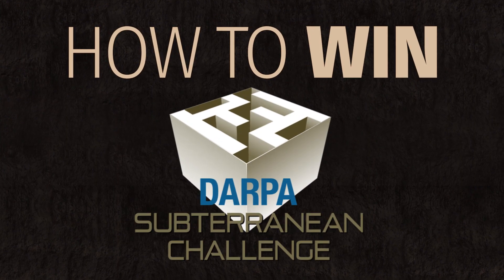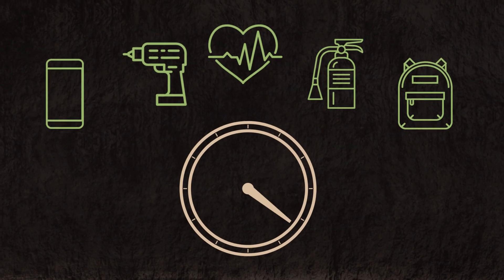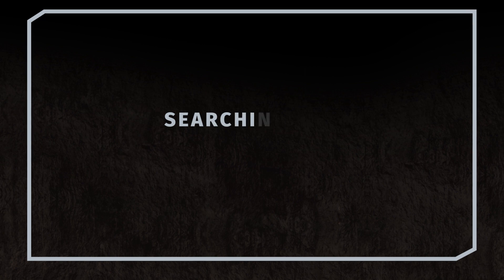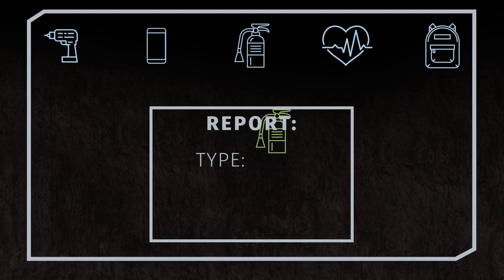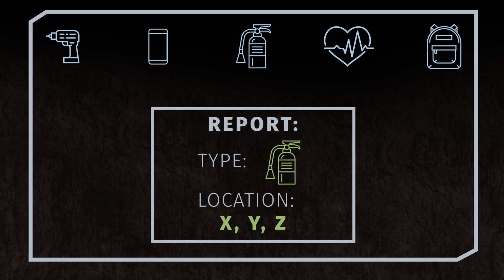Here's how to win an event in a DARPA Subterranean Challenge: find the most artifacts in the shortest amount of time. When — or if — a team's system locates an artifact, it has to report not only the type of artifact, but also its spatially-referenced location to an accuracy within five meters.